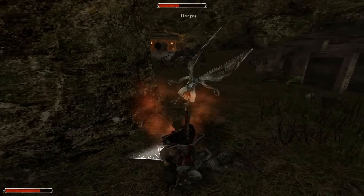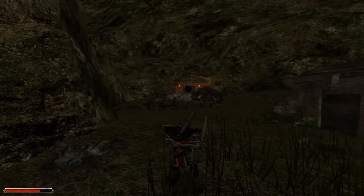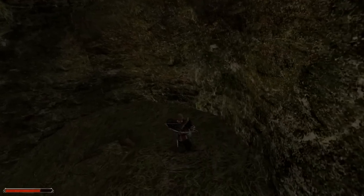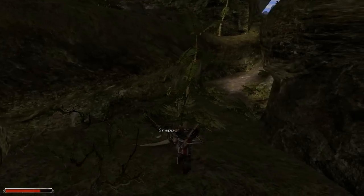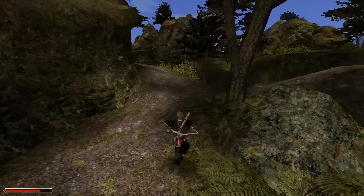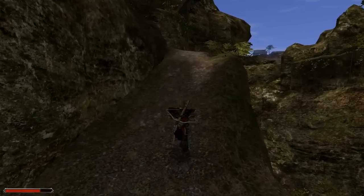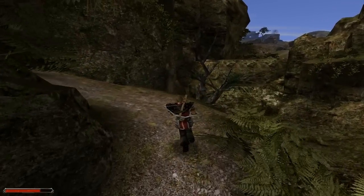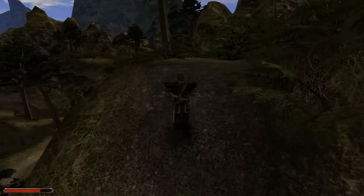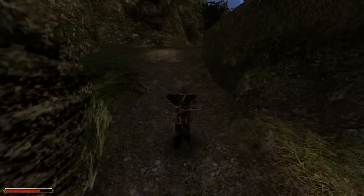Over here is a big huge-ass troll, with a few harpies close by. And behind him is the tomb of Quahodron — the ghost that we need to talk to once we have collected all the stone tablets and some such. So this area will be important for you later. For the time being, I don't think we can really kill the troll either. We might be able to if we really, really work hard, but I don't want to spend too much time on that.